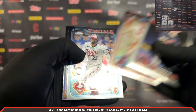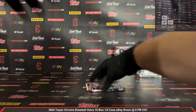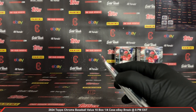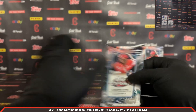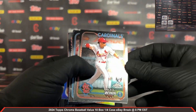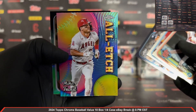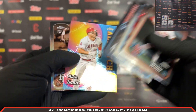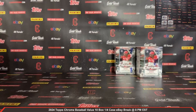Bryce Jarvis rookie and a Cedric Mullins Refractor. Last pack out of box number 7. Mason Wynn rookie, Giancarlo Stanton, and Trout All Etch for the Angels — very nice. And a Vasabi Sepia rookie for the Rays.